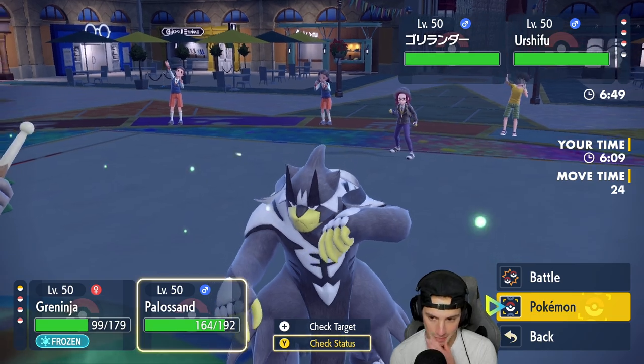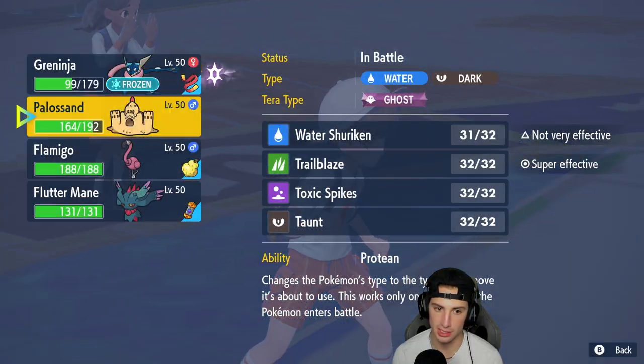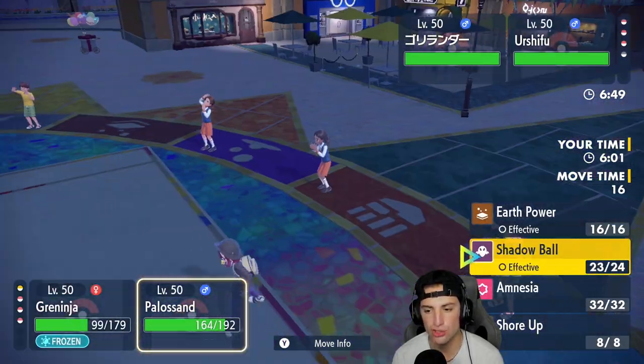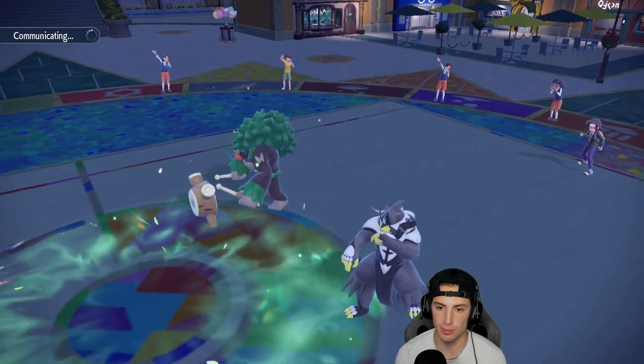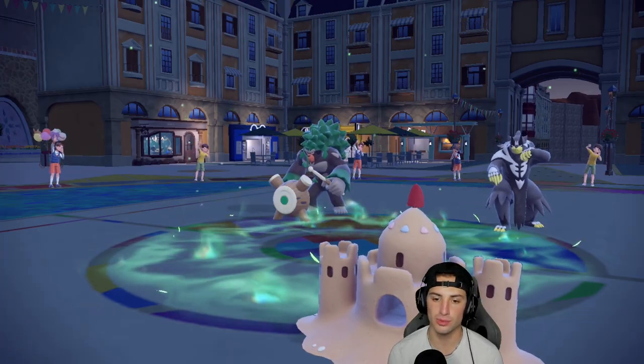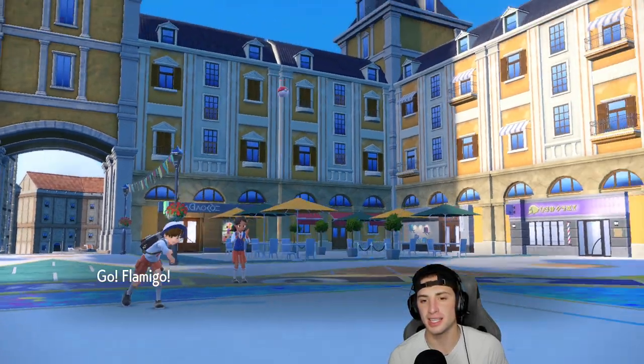I think I'm going to hard swap Greninja for Flamigo, get the Co-Star boost, get cooking with that, and then try to hit the Urshifu with a Shadow Ball. We'll use Greninja maybe for a little bit later usage, but of course it's frozen.